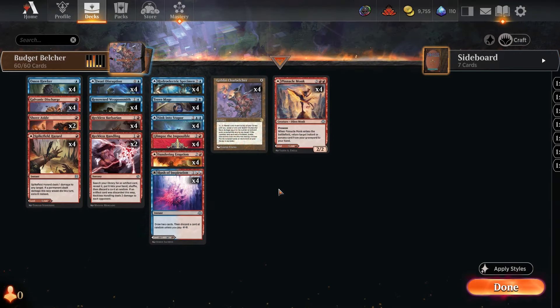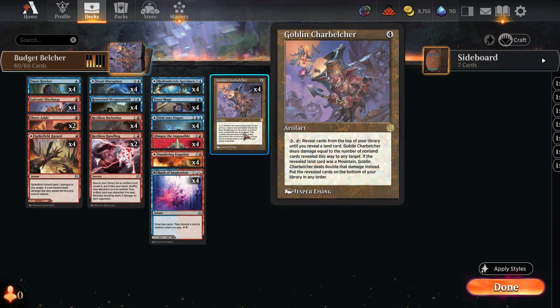Hello and welcome back to the channel. Today we've got a fun one in Historic: a budget Belcher deck with only four rares in the whole deck, those being the Goblin Charbelcher. It's a four-mana artifact — for three mana, tap it to reveal cards from the top of your library until you reveal a land. It deals damage equal to the number of non-land cards revealed to any target, and if a mountain was revealed it doubles that damage. So if you have no lands in your deck, this does as many damage as you have cards left — typically 40-plus damage to the opponent, basically game over.